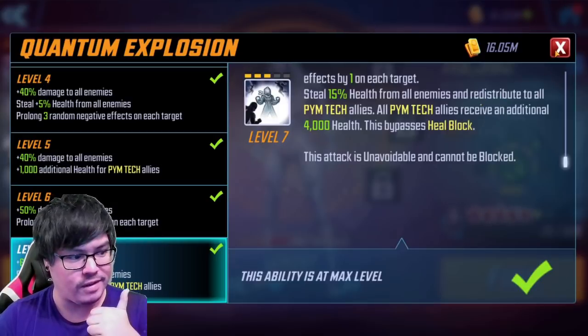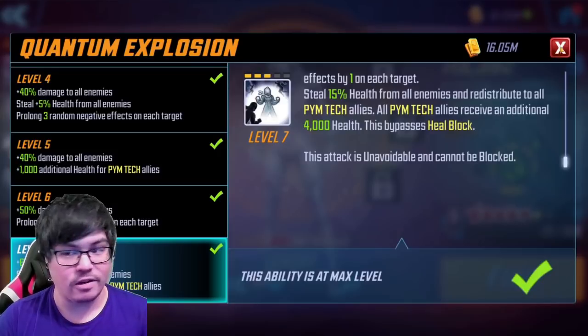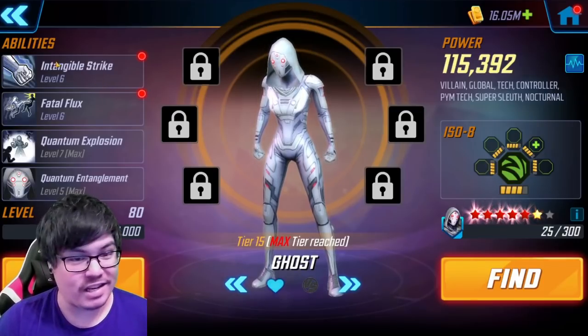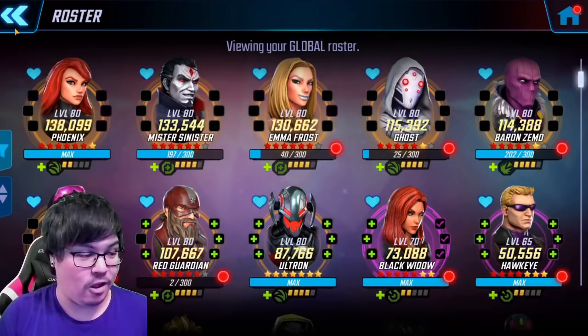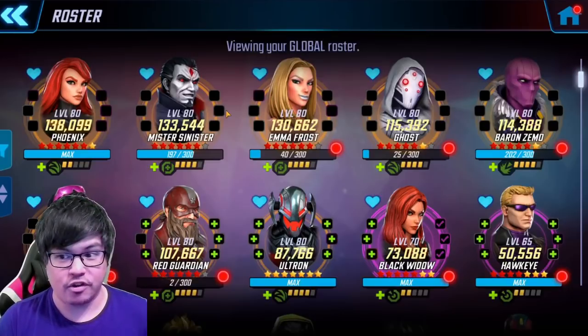So on top of the Yo-Yo passive, you've got the health steal and the turn bar knockback. She is by far the best character in Dark Dimension 3 Global, Dark Dimension 4 Global, and if you haven't beaten Dark Dimension 2 yet, I definitely recommend her there as well. She's a great replacement for Phoenix if you don't have her.